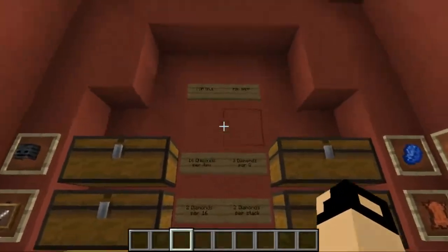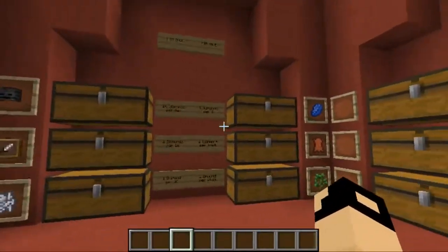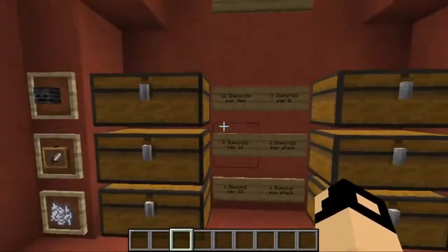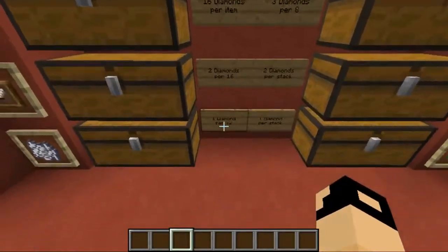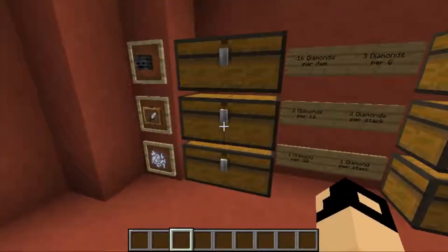Then, once we go inside, we have a bunch of loaded chests. Let me give you a review — over here is the for sale aisle, where everything that I want to sell is here. Right here we have the prices, and over here we have some items that represent what's inside of each chest.